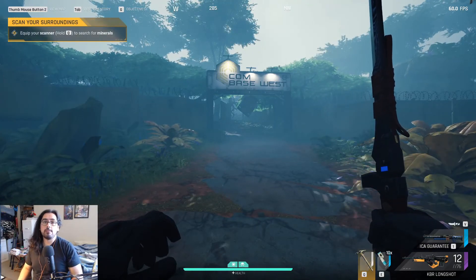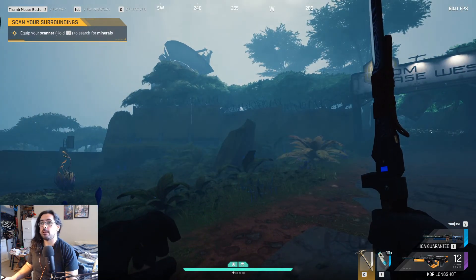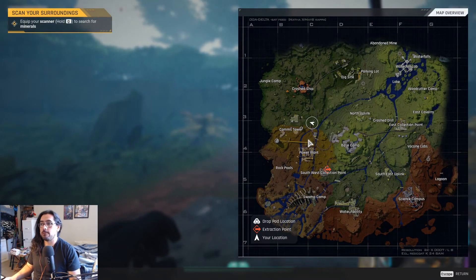Hey guys, this is a Cycle Frontier video. In this video we're going to be talking about where to find the satellite dead drop and then the comms tower dead drop over here in the communications tower area.